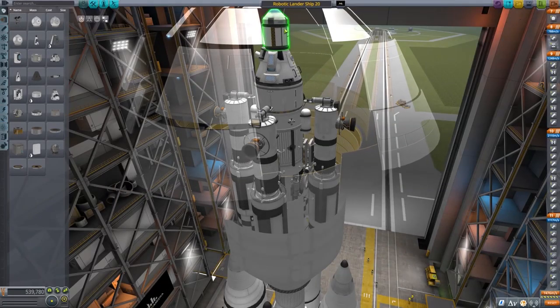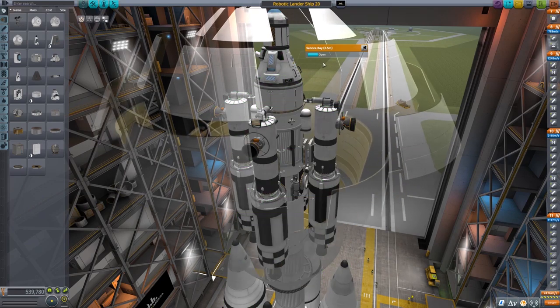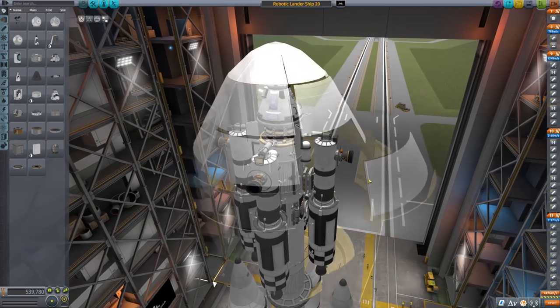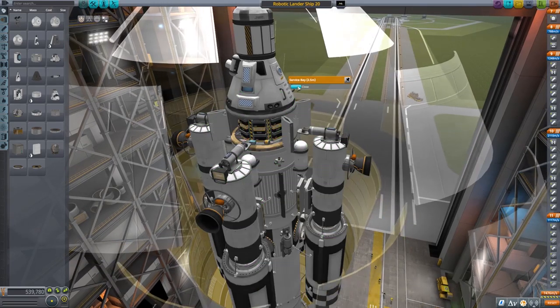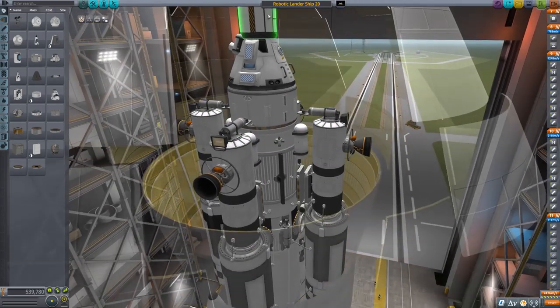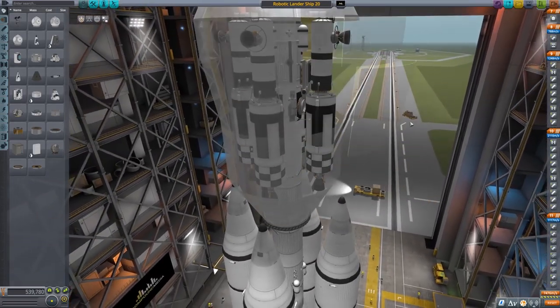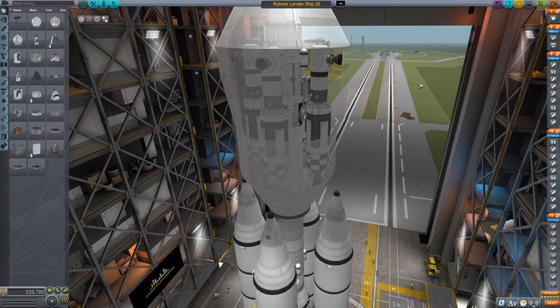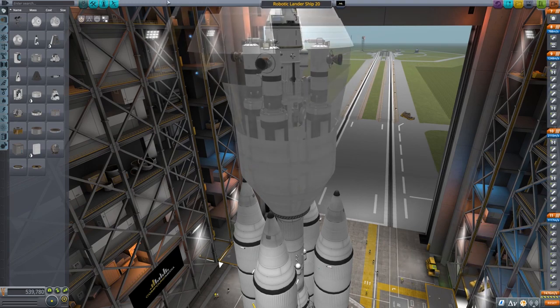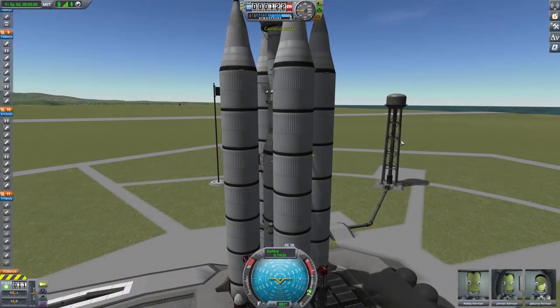Duna is kind of the Mars planet of Kerbal Space Program. Here's my ship. This is the lander. Now it looks a little weird — it'll be explained later when I finally deploy everything, why these rockets are on the side and stuff. But it's a pretty good gizmo that I figured out and hopefully it works. We'll go to the launch pad and try to launch this giant butt plug up into space.